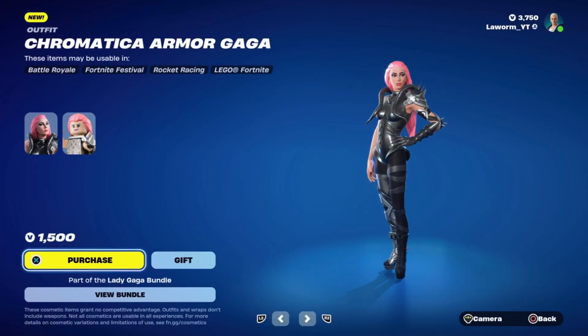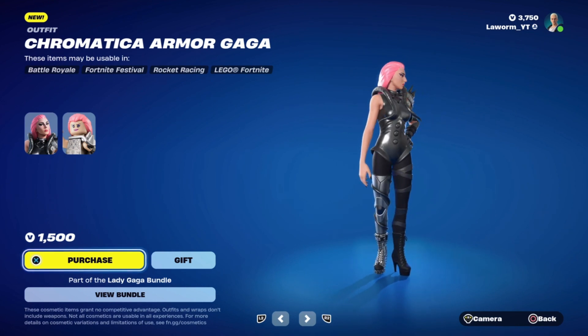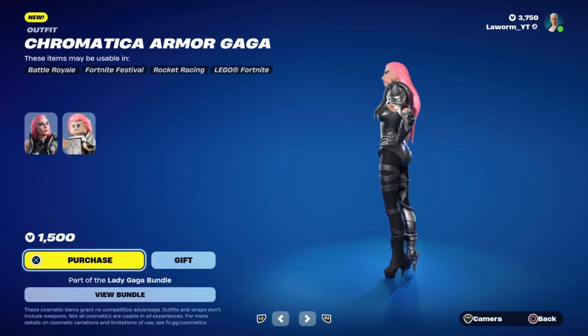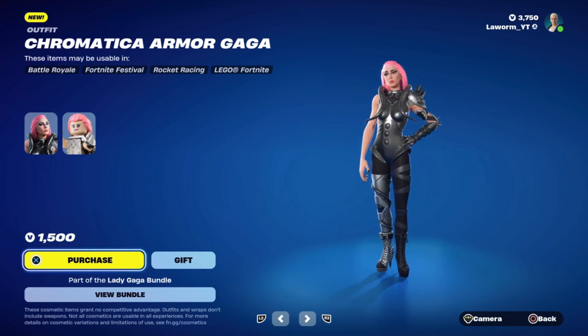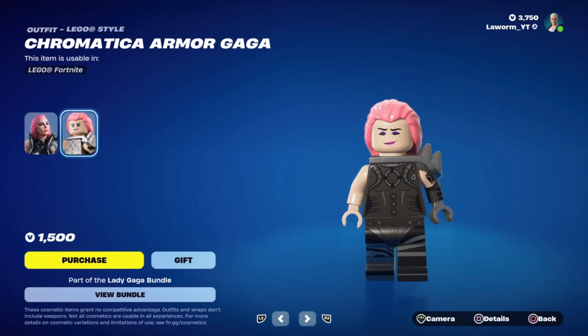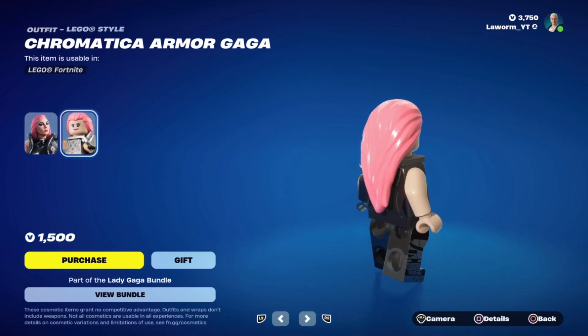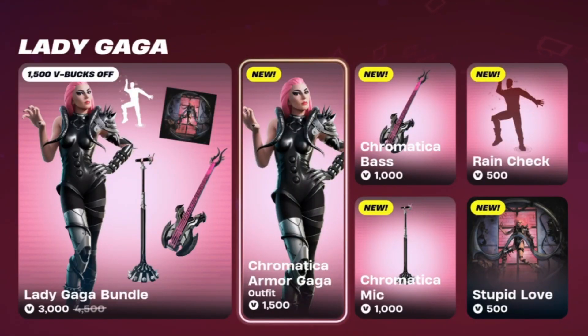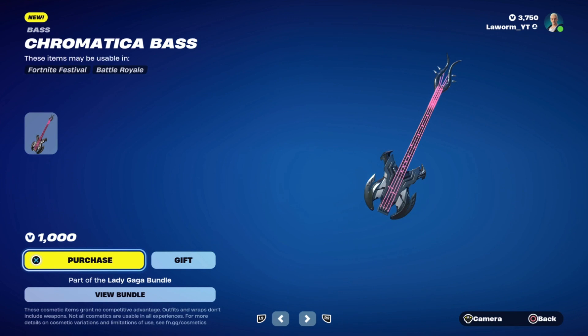The first item we're gonna look at is the Chromatic Armor Gaga skin. She doesn't come with any edit styles — you just get the skin, which you can use in all the modes. There's also a LEGO version of this skin as well, because she's probably based around the Festival.